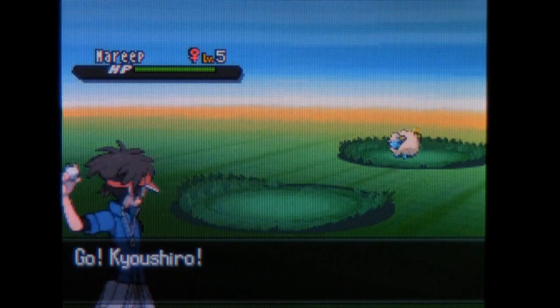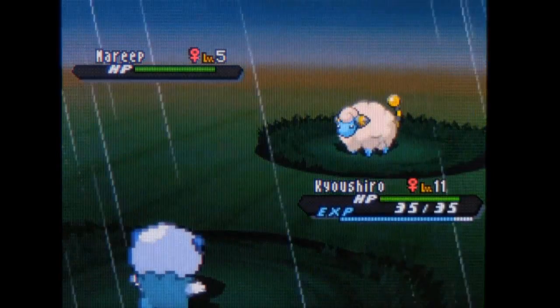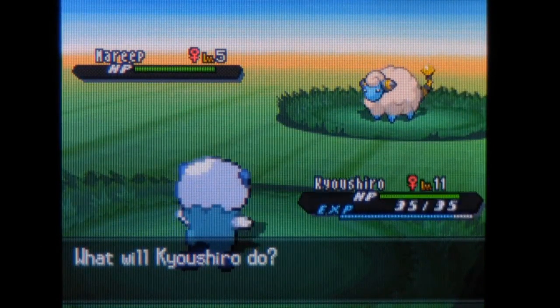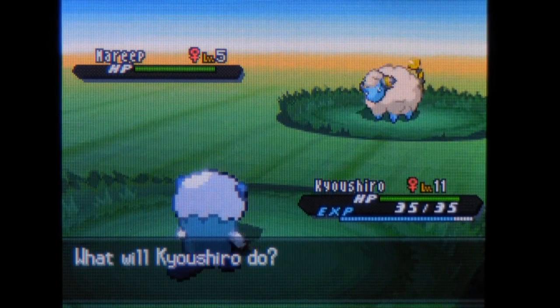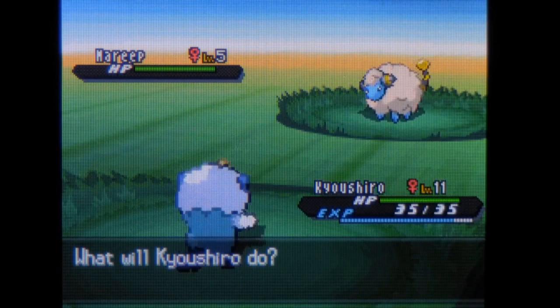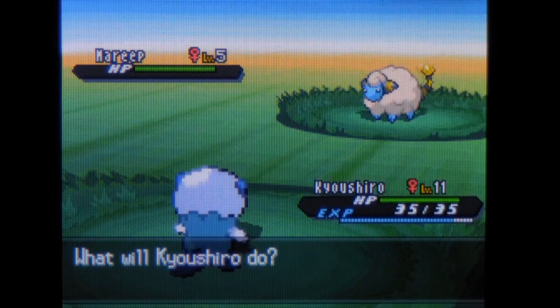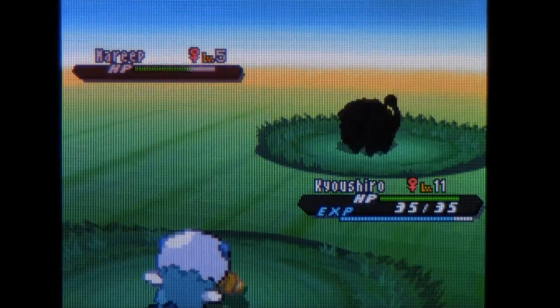Mareep, at a 10% find rate. Now we're talking good Pokemon here. Mareep is a very solid electric type Pokemon that you can catch early on, and honestly, if I didn't use it in my HeartGold SoulSilver walkthrough, I'd strongly consider it as probably my first Pokemon to catch. Mareep is a really good choice for an early electric type.